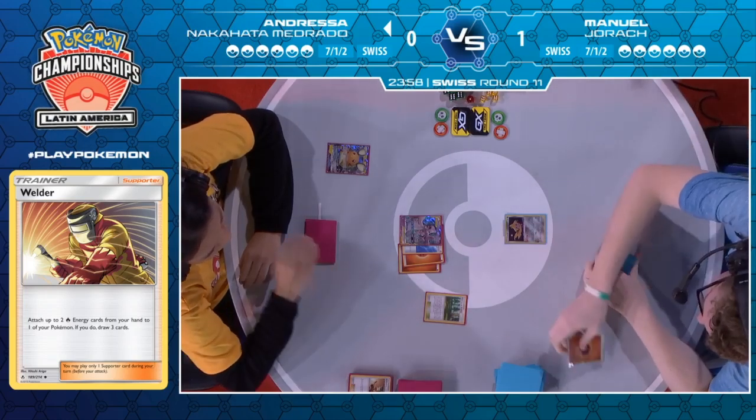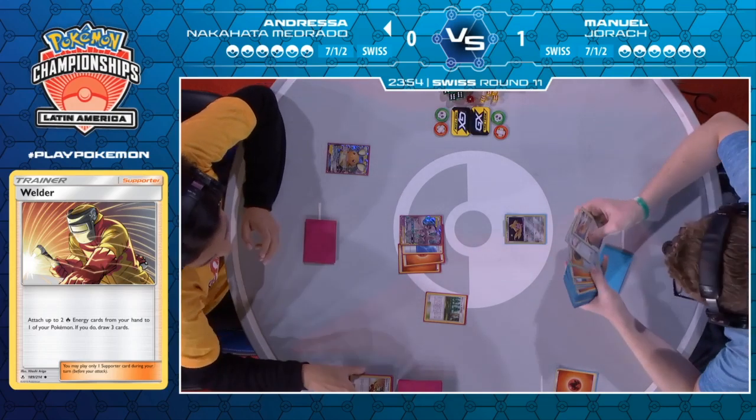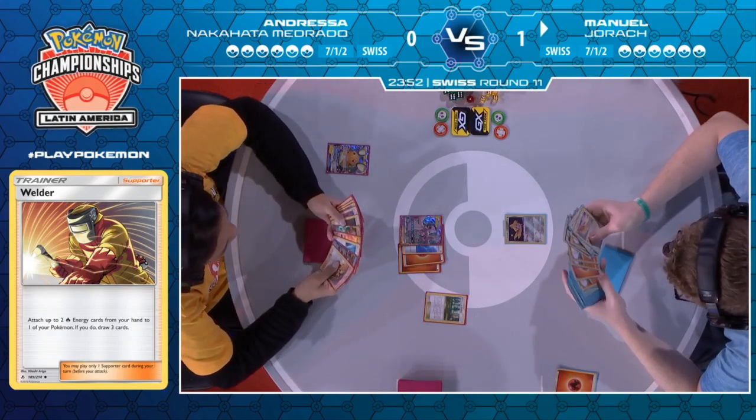She already has Espeon Deoxys in the discard — she got it off the Tag Call turn one. She's completely set up from this point, but she just does not want to see this stadium get countered.